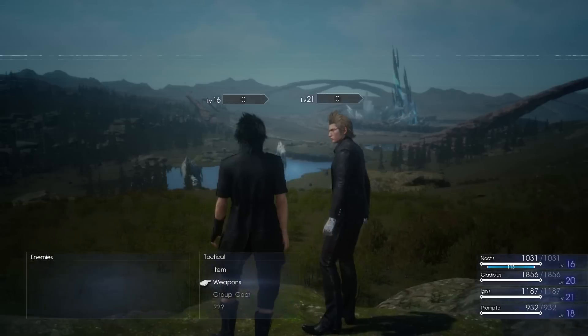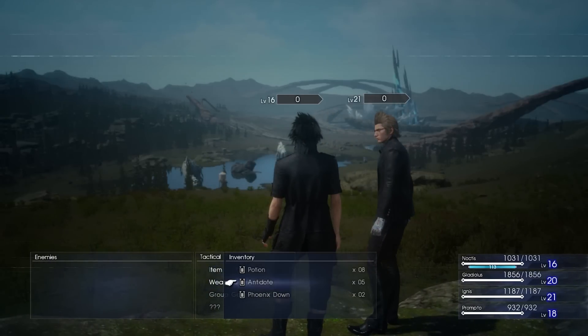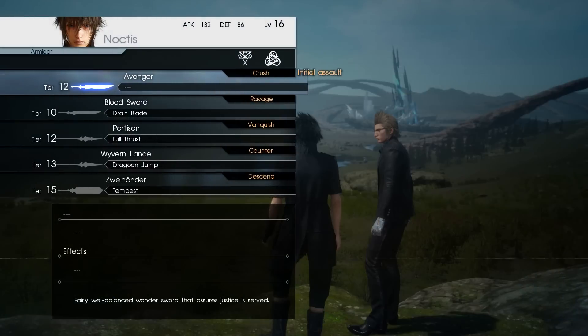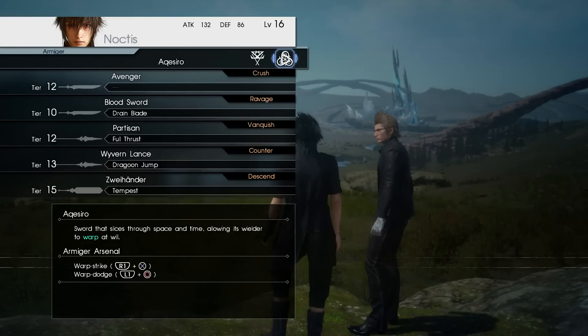Most of the questions are about the weapons section. This is where you can actually choose to use your potions, antidotes, or Phoenix Downs. You can see on the right side everyone's health. Group gear you can't do anything with yet. For weapons, at the very top you'll see Noctis — my attack is 132, defense is 86, and I'm level 16. That stuff is automatically updated when you go to the campsite and gain experience. As you gain levels your base attack and defense get raised, just like basically every other Final Fantasy game.